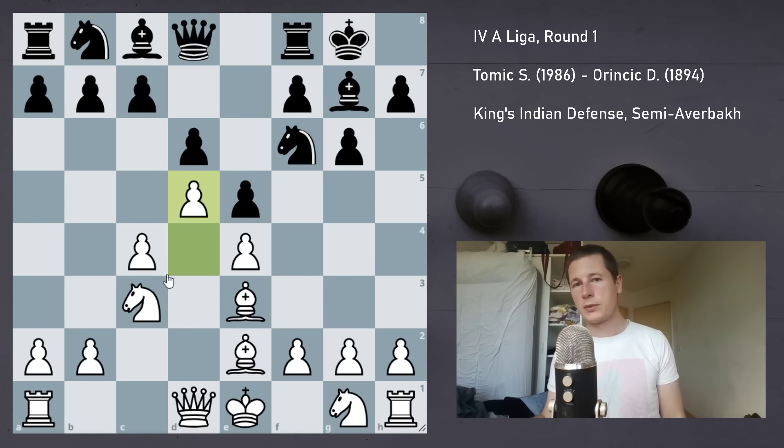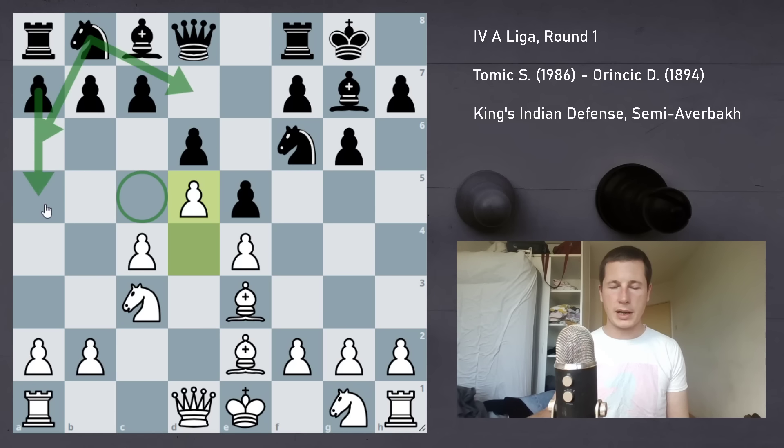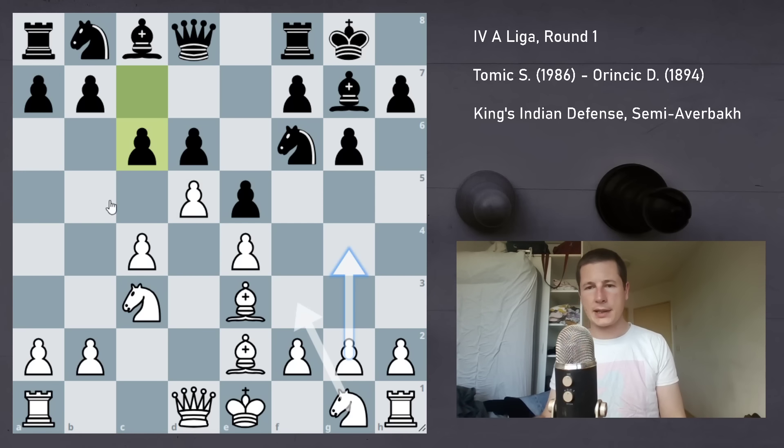After e5, d5, there are three moves leading to the same idea: bringing the knight to c5. We either start with Na6, Nd7, or a5. When black plays the best way against the semi-Averbakh, they always end up with a knight on c5 and the pawn on a5 — those are the standard ways to play. My opponent surprised me with c6.